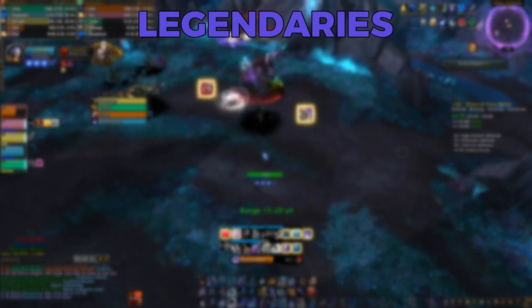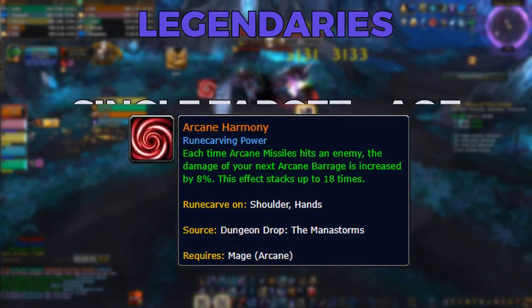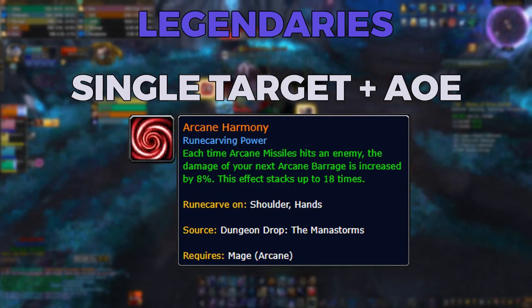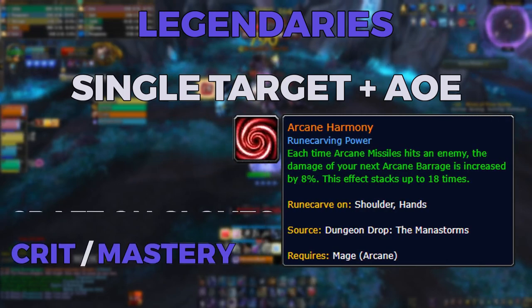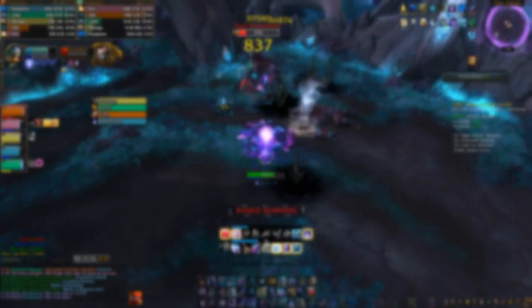When it comes to playing Kyrian Arcane Mage, the best and only legendary you should be playing is Arcane Harmony. This is the best legendary for both single target and AoE situations. The recurring theme with Kyrian Arcane is funneling as many damage multipliers as possible into Arcane Barrage — that's exactly what this legendary does. You'll want to pick up some Grimveiled Mittens and craft it with Critical Strike and Mastery.